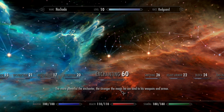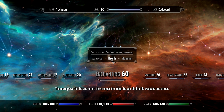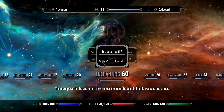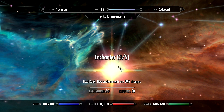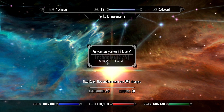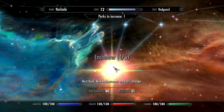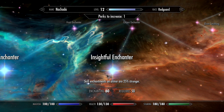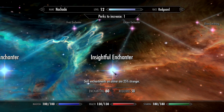I think I'm going to start putting points in Health right now, so we'll be good on Mana. Enchanting 60 requires level 4 — thank you very much. We can do one more level, which we can put in there, but it should go there anyway.